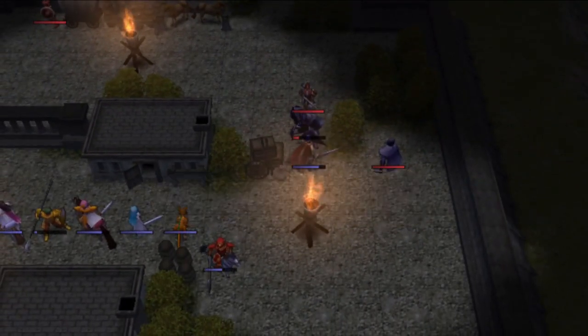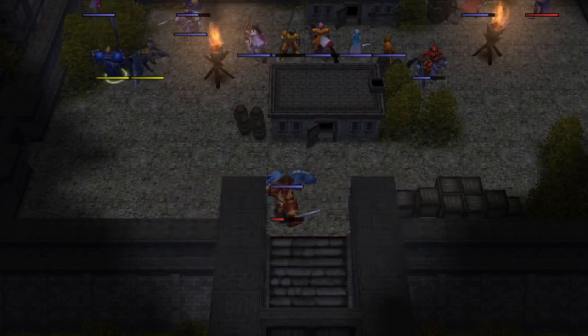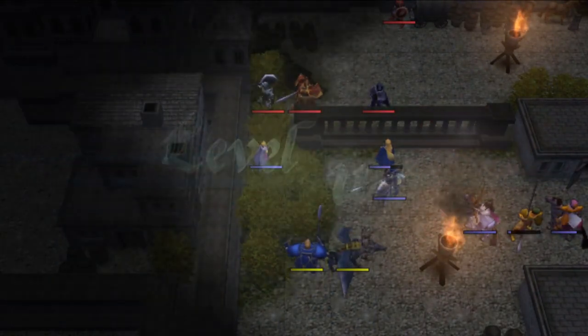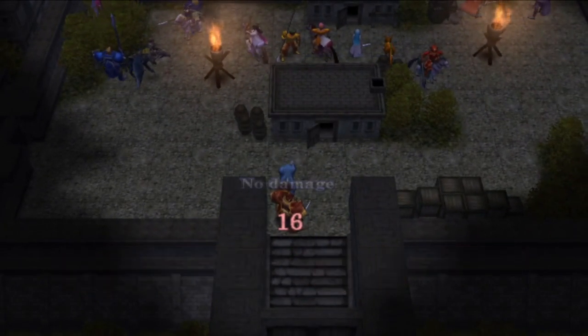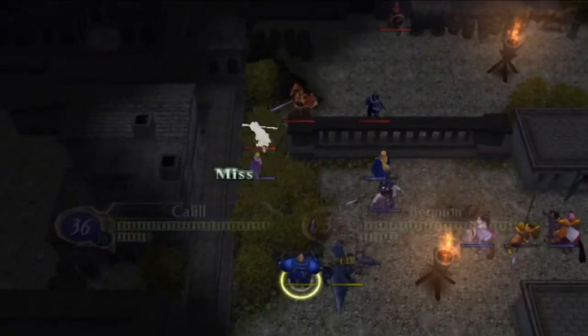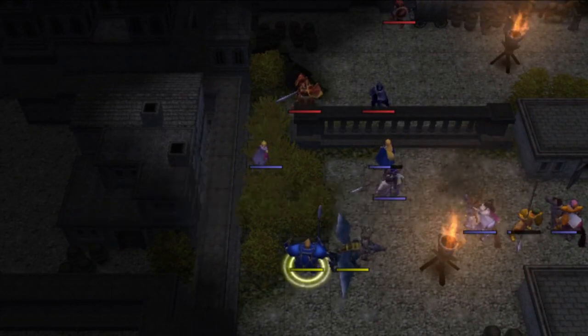Good and best biorhythm increase these chances by 5 and 10 percent respectively, while bad and worst do the opposite. These correspond to the green or red arrows in the unit window that point up or down. Different units progress through their biorhythm curves at different rates and to different extremes, but they always start at neutral on the turn that they join and begin curving upward. At the start of each enemy phase, biorhythm proceeds to the next stage. This makes the mechanic entirely deterministic for player units at least. Calil reached best biorhythm on this enemy phase, so between that, the 10 avoid from the picket, and her natural evasion, she has been nearly impossible to hit.